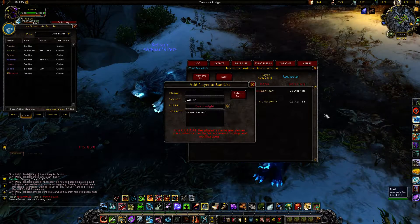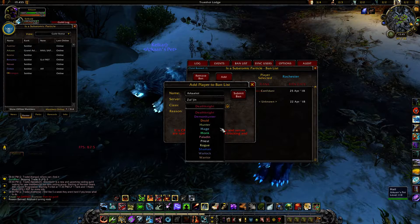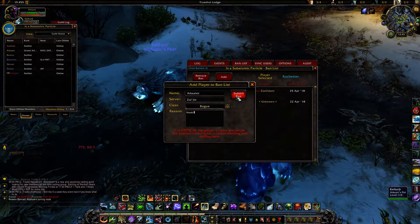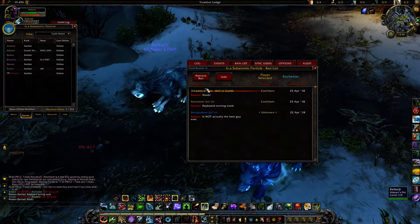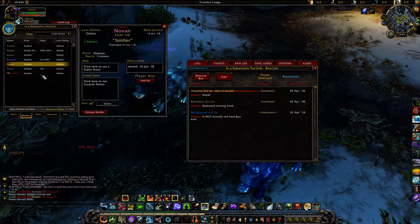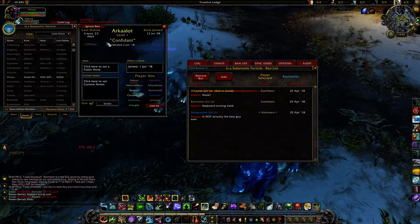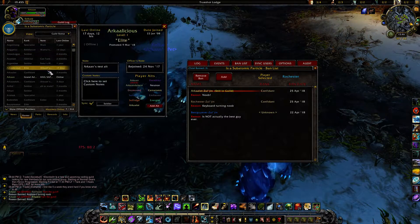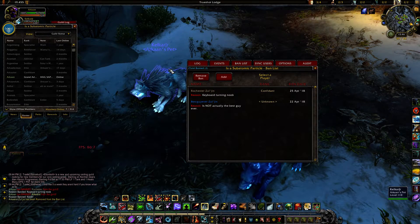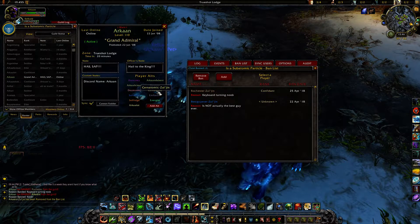Here's another really neat thing. If I add somebody that's still in the guild — Arcalot — and mark him as a noob, it'll tell me that this player is still in the guild. Now if I go over to Arcalot and mouse over it, I see a warning: 'Arconaut warning — this player was previously banned.' I can go ahead and ignore that ban because it's not important in this case.